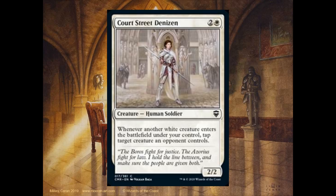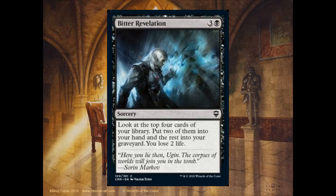Court Street Denizen, 2 and 1 white, it's a 2-2. Whenever another white creature enters the battlefield under your control, tap target creature an opponent controls. Bitter Revelation, 3 and 1 black. Look at the top 4 cards of your library. You may put two of them into your hand and the rest into the graveyard. You lose 2 life.